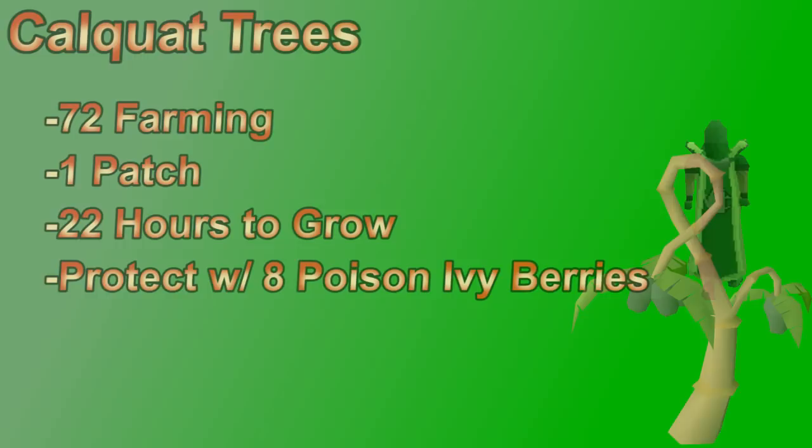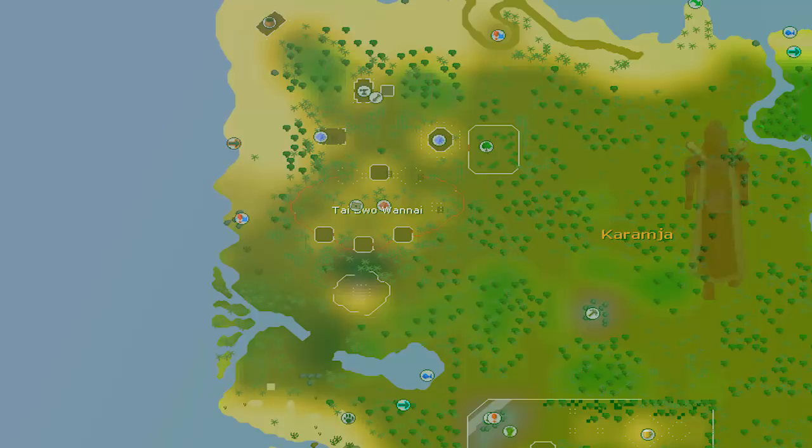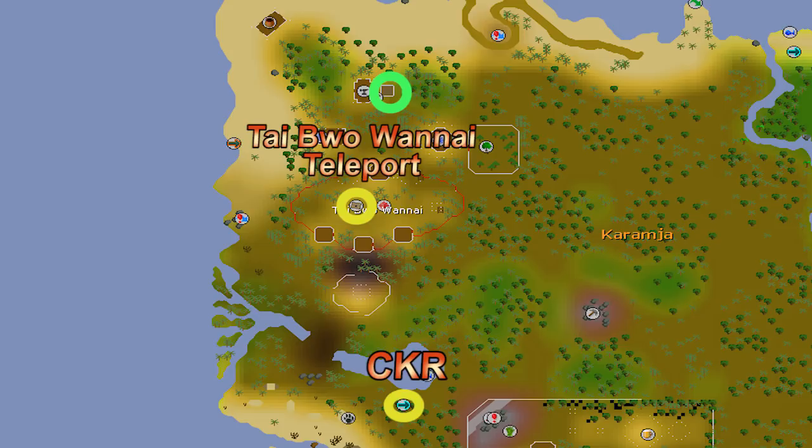The calquat tree requires 72 farming and has only one patch in the game, located on Karamja north of Tai Bwo Wannai. The fastest teleport is the Tai Bwo Wannai teleport, or you can run south from Brimhaven. There's also a fairy ring south with code CKR. The tree takes almost 22 hours to grow so you can do roughly one per day, easy to add to a regular farming run. You can protect it with eight poison ivy berries, and it can also be harvested for calquats, though they're pretty useless.